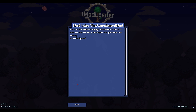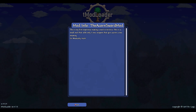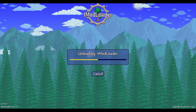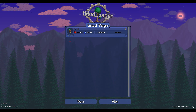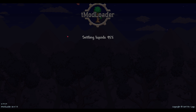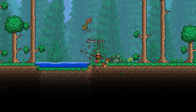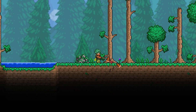Back to the mod browser — this one seems like a suitable test: the Acorn Sword mod. I don't think it's much of a mystery what ingredients I'll need to craft it. Since I have a brand new character in a brand new world, I needed something right at the very beginning of the game. You hit the install button, it downloads and installs and enables the mod without you having to do anything else.